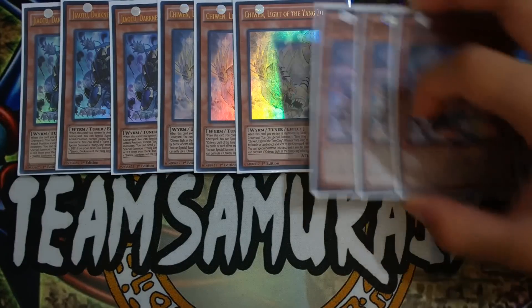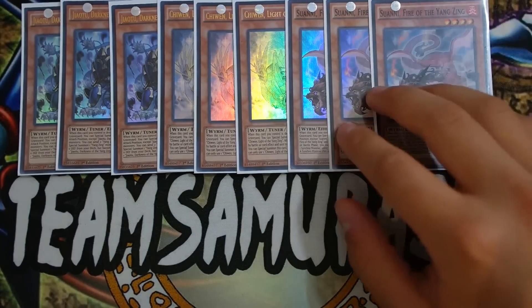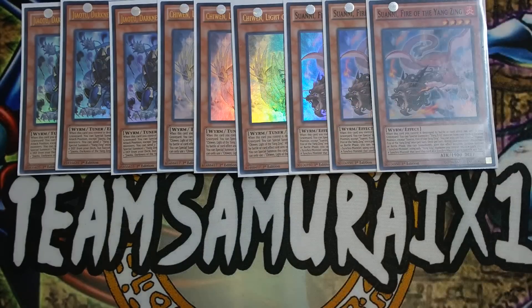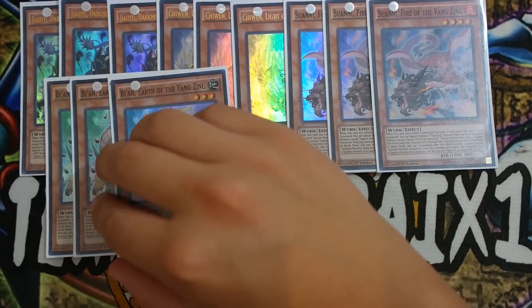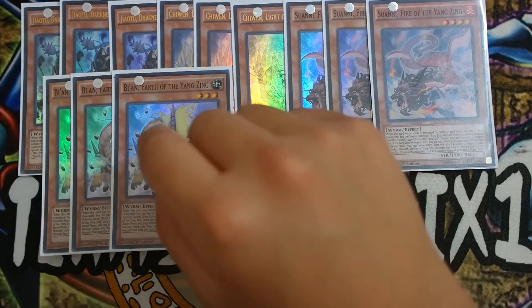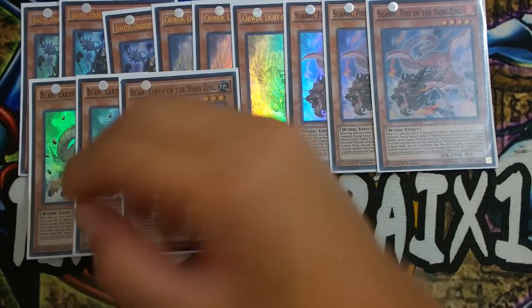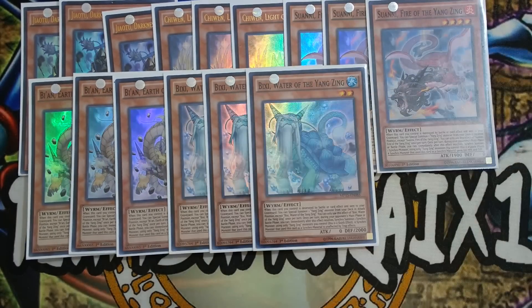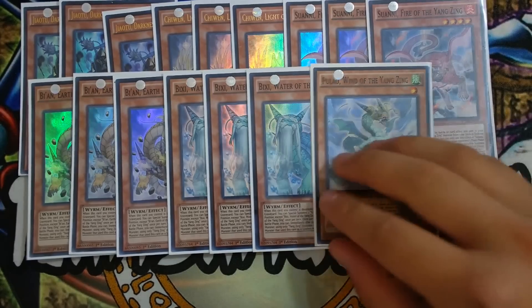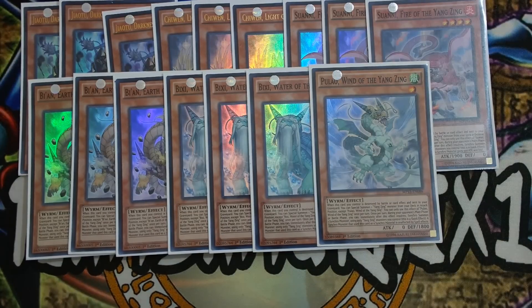Next is your fire guy — Triple Suwani. This card is really good; if it's used as a synchro material, the synchro monster gains 500 attack. Then Triple Bion, which protects your synchro monsters from being destroyed by battle when used as synchro material — really great with Heroic Arc Light. Next is Big C, your trap-immune monster, and Pulau, your spell-immune monster. That's your Yang Zing floater lineup — very solid.